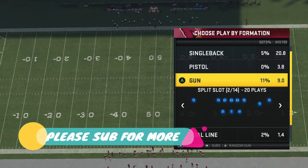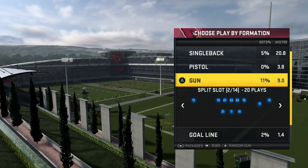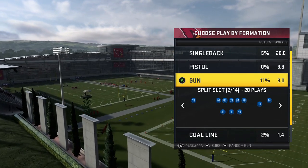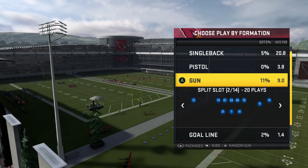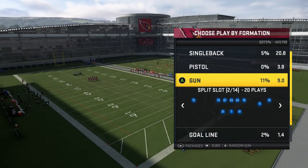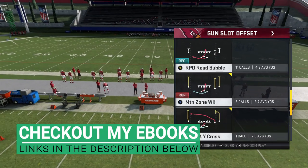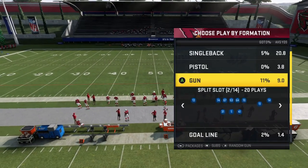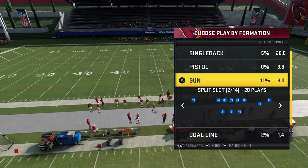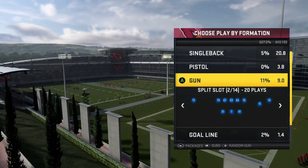Always got some plays for you today — some offensive plays out of the Cardinals playbook. I haven't touched on the Cardinals playbook in so long, probably since the beginning of Madden 20. When the game first came out, the Cardinals playbook was brand new and had so many good trick plays. I put out so many good plays from this book, like the gun slot offset — still kind of glitchy and really good.